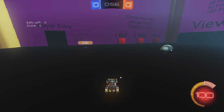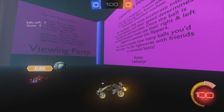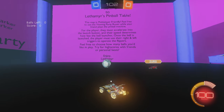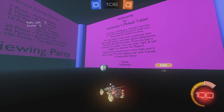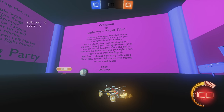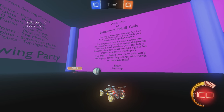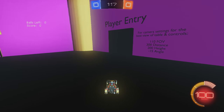Zerks arrives and sees the map for the first time. He takes in the FOV, looking at all the scoring display. The creator welcomes him: 'Welcome to the pinball table, Zerks. This is a multiplayer-friendly map.' Zerks is still taking in the layout and all the scoring elements visible around the map.